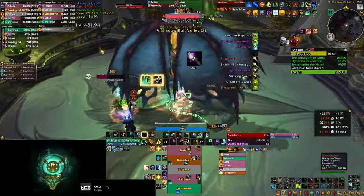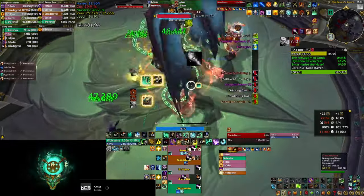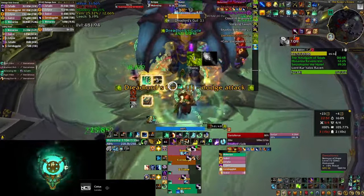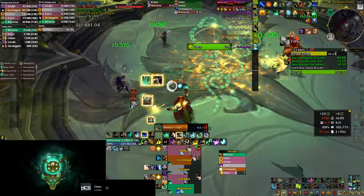Last but not least, every time you pop your Celestial, you get to cast free instant Enveloping Mist when you get three stacks after using either Rising Sun Kick, Blackout Kick, or Spinning Crane Kick.